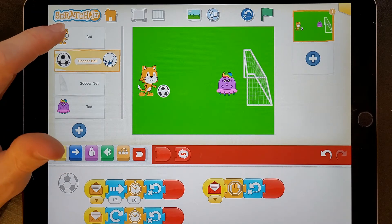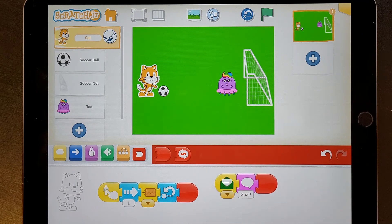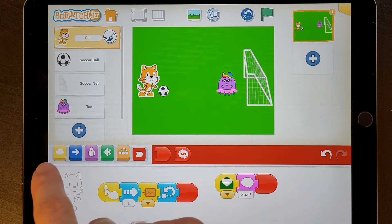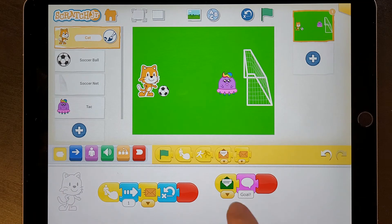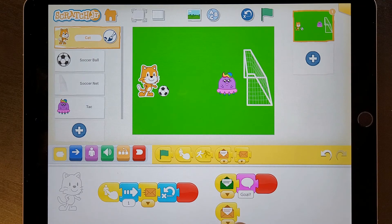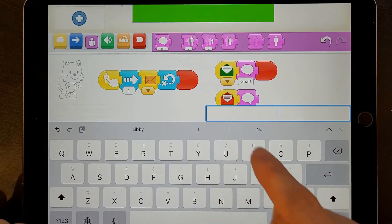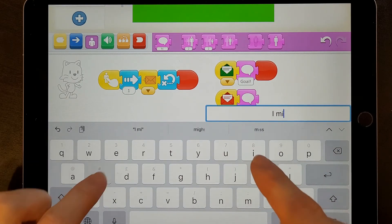Now for the cat. When he sees there's a red message, he's going to be sad. When he got a green message, he scored a goal. But when he gets the red message, he's going to say: I missed.